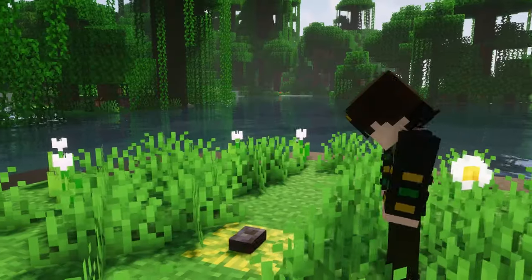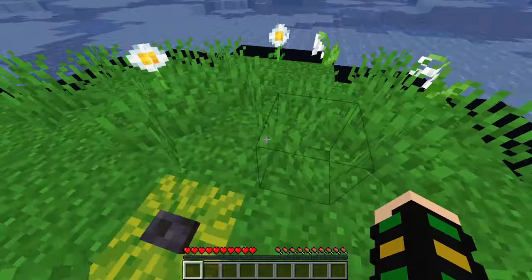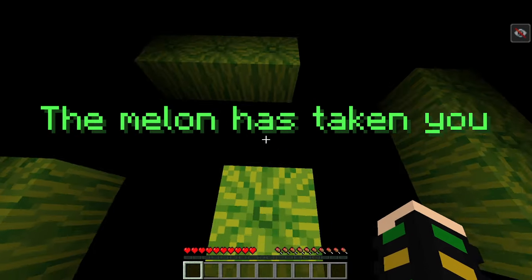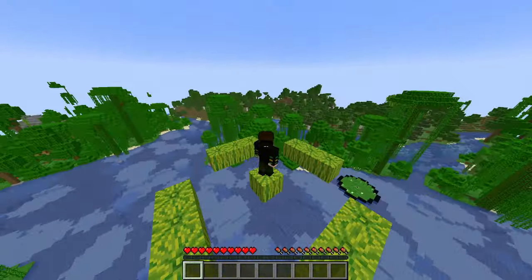The entrance process is very simple. Simply have your prisoner stand on this button and press it. It will set the time and date of the prison in the future when the prisoner is already on the melon. Every time I try walking, the server rolls back to before I started walking.